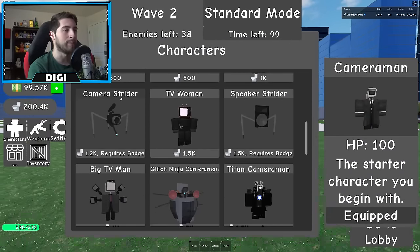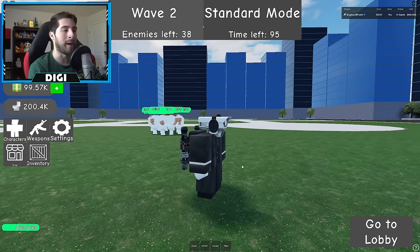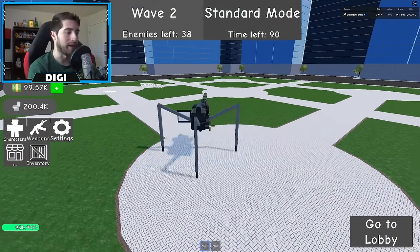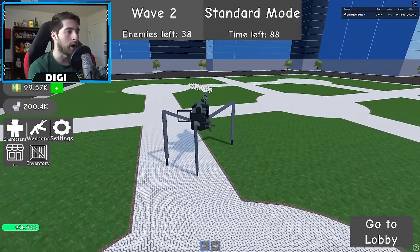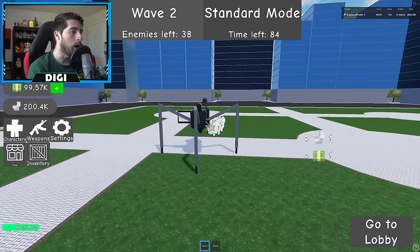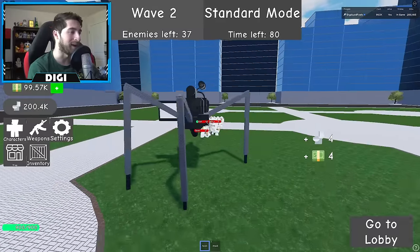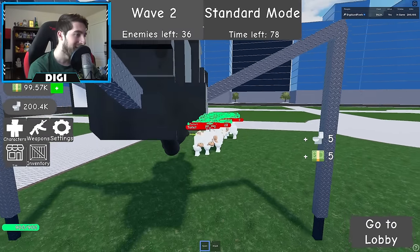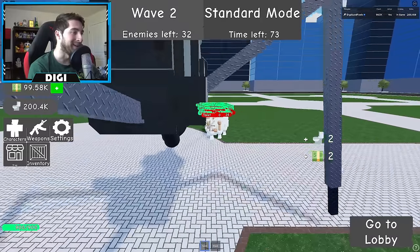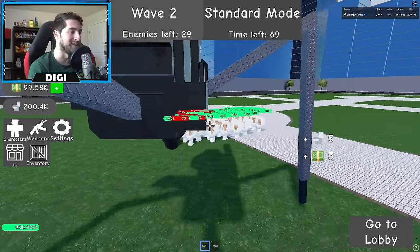Now we're going to check out the camera strider and speaker strider. In order to get the camera strider you've got to complete the hard mode badge. Let's try the turret — this is auto. Oh, you just hold it down! I am doing work. You can see the bullets coming out from underneath it.